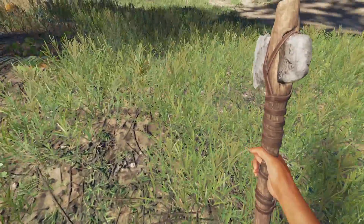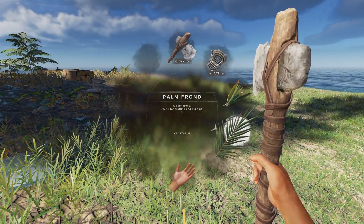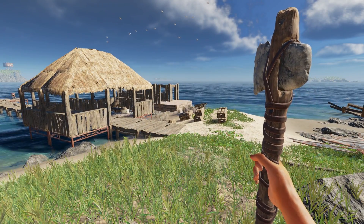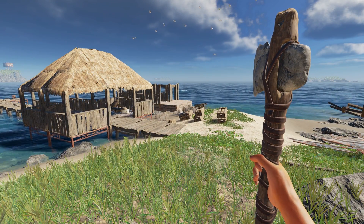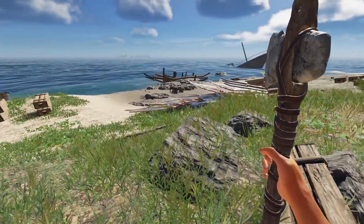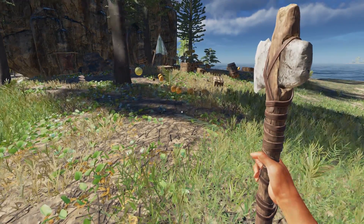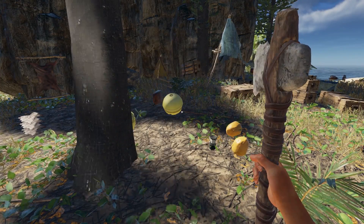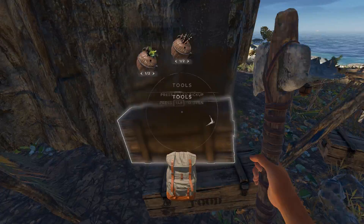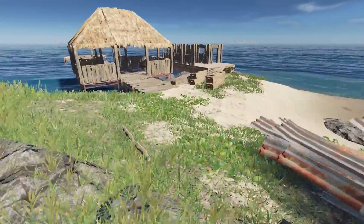I don't know if it's the best material, but I don't have anything else to make corrugated scrap with. I could make my base out of it, but I feel like it would accentuate the heat. There's no real heat mechanic in the game — you can get sunstroke — but I'm basically role-playing it.